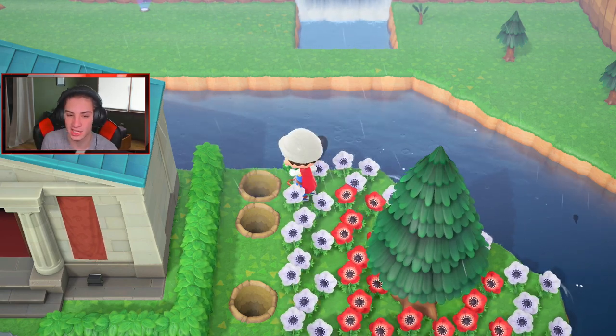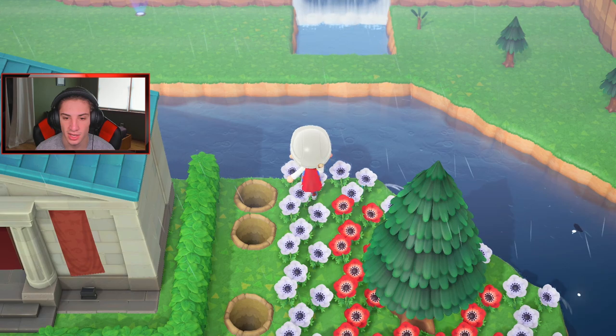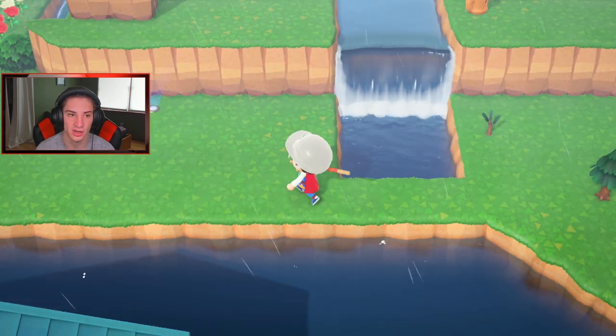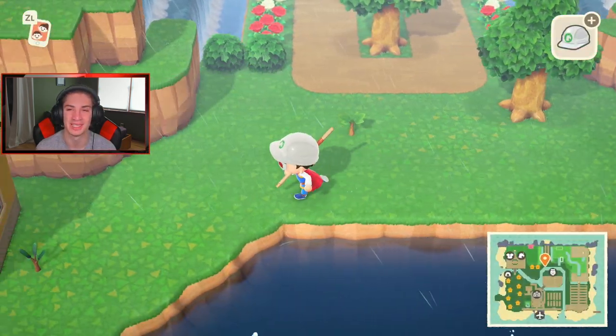I gotta destroy this bridge as well - this bridge is gonna have to go. Get out of here bridge! That didn't take me long to pluck all this up - not bad. How much inventory space do I have? Three slots. I can scoop up all these shrubs and sell them at Nook's Cranny. I should get those trees right there but I'll get them after I plant shrubs and sell some stuff. Those little sapling trees need to get moved up there anyway.